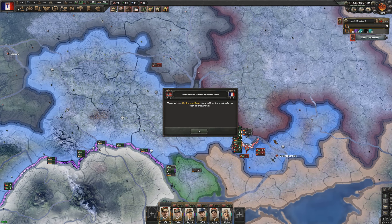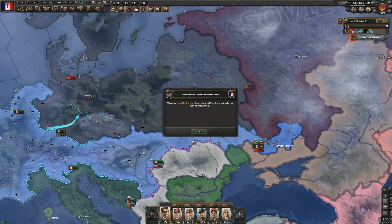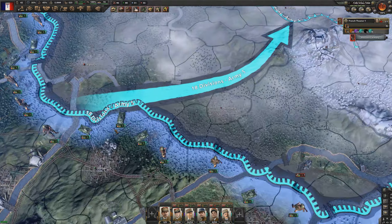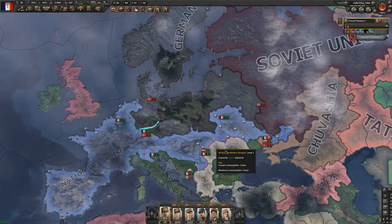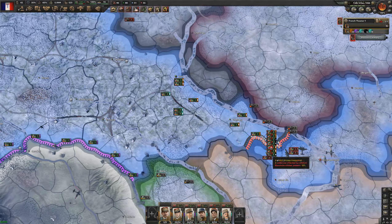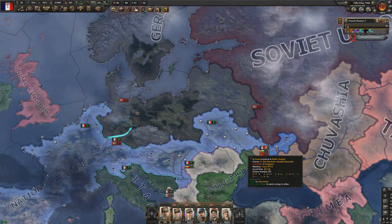This is pretty big — the Germans just declared war on us. I was kind of expecting it, I just hoped it wouldn't happen so soon. We have a tiny army ready to react but we are not ready. We can leave a small task force on the Ukraine border but yeah, this is about to be pain.